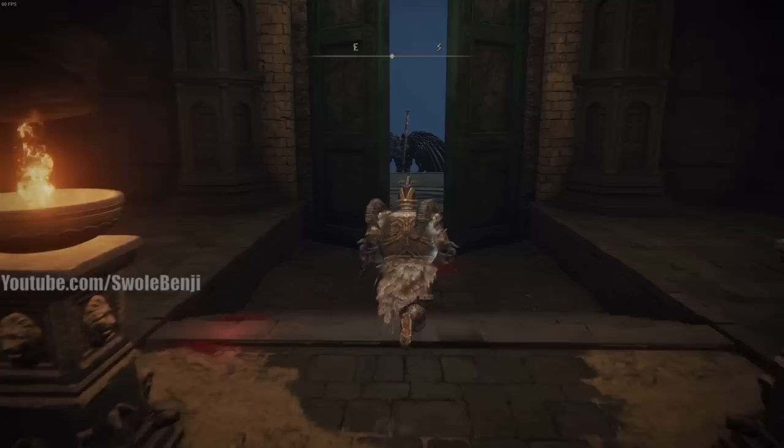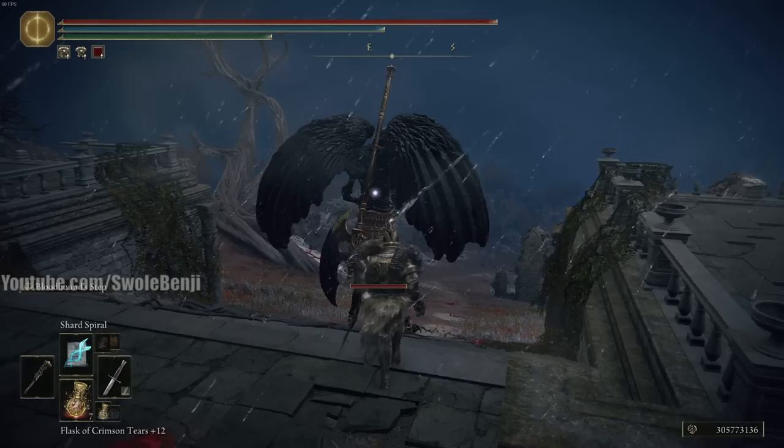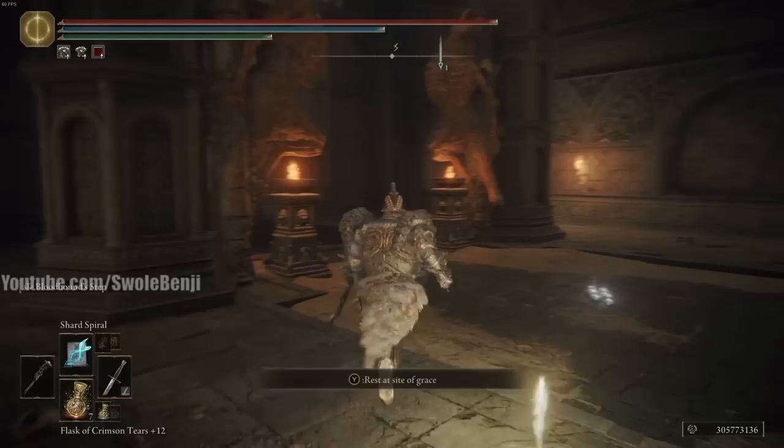Next is Shard Spiral, which tracks both players and monsters as they evade, and deals tons of damage. It's also a great version of Ancient Death Rancor. Just four quick uncharged casts nearly kills the gargoyle — that's the power of this spell.